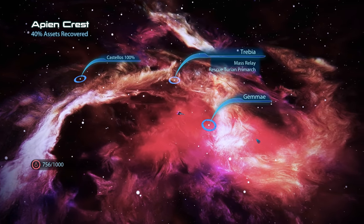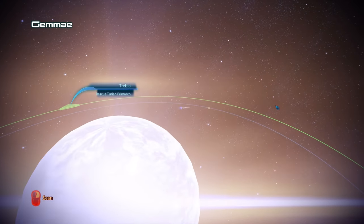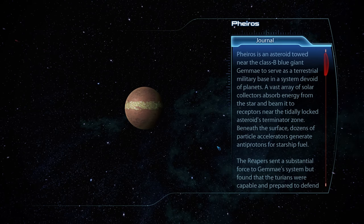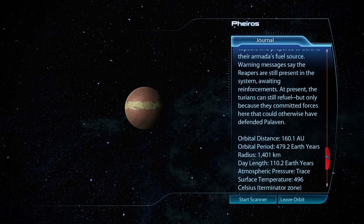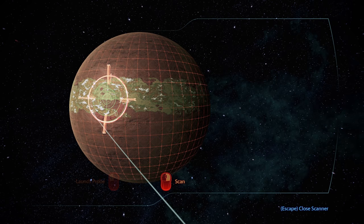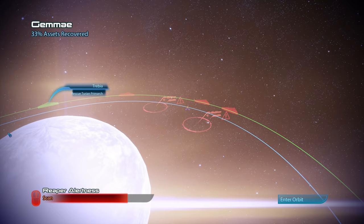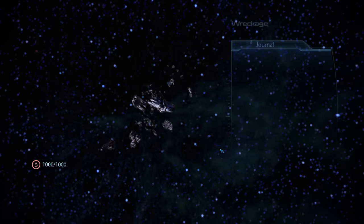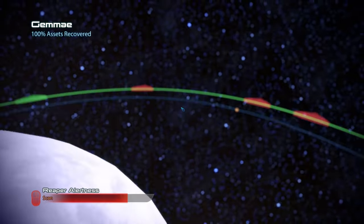Moving on, we head to the other side of the cluster — we're far from done collecting assets. This time we only need one scan, which brings a lot of Reaper attention but not enough for them to investigate. We dispatch our fourth probe of the game, recovering the Turian 79th Flotilla as a war asset. The other two locations are just fuel depot wreckages, offering over 1,500 units of fuel — more than our capacity. We're not coming back here soon, so let's grab everything, just for the sake of completion.